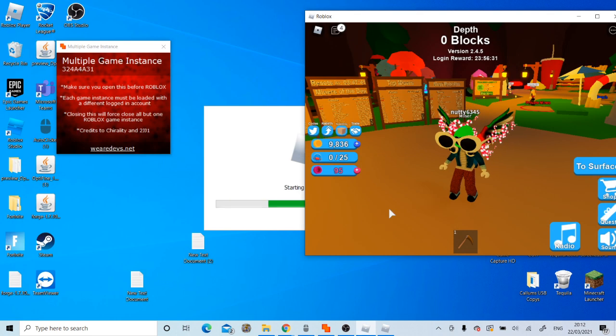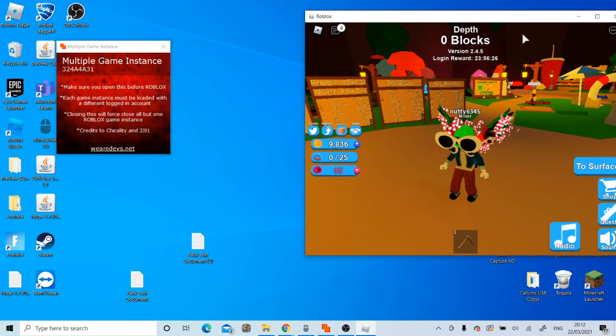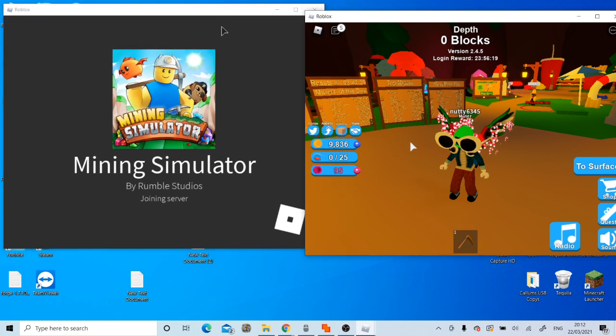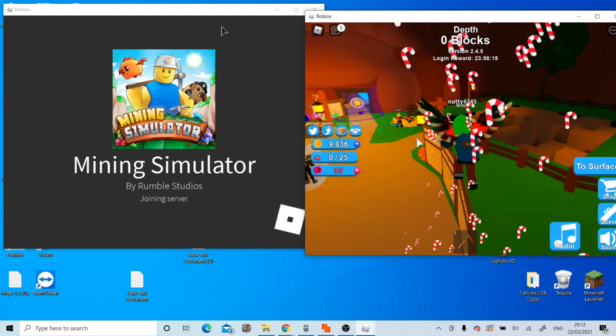If everything goes to plan, it will not let us load in. You're going to see what I mean here. So it should say 'join server,' it should load in, but it should get stuck on the menu. If that happens, you know you've done the dupe glitch correctly, and then you can live easy.